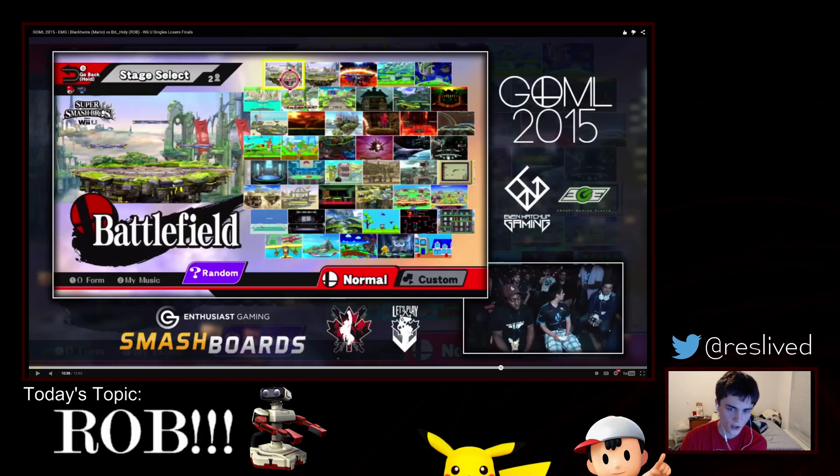We're going to look at him versus Black Twins — this is from the set that Holy actually won. This is the one where Holy brought it back in Losers Finals. Holy lost 2-1 in Winners Semis and then in Losers Finals takes it 3-1. I also want to talk about Battlefield. Rob definitely has problems landing, but because a lot of people don't know how to deal with his Nair — and the Nair isn't an end-all be-all for Rob's landing — when Rob's are doing that, they've got to cross their fingers and hope that Nair works out.